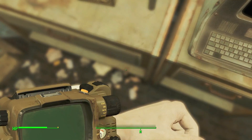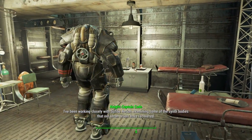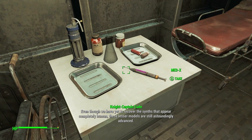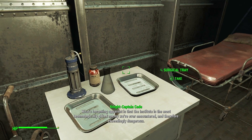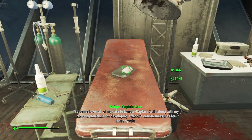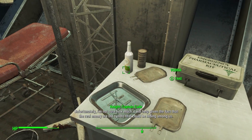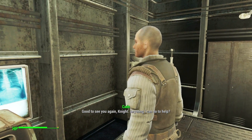What's this? I'm gonna play it. Even though we have yet to recover the synths that appear completely human, these lesser models are still astoundingly advanced. What's becoming apparent is that the Institute is the most technologically gifted enemy we've ever encountered, and therefore exceedingly dangerous. I've turned over all of my data to Lancer Captain Kells, along with my recommendations for developing effective countermeasures for these synths. Unfortunately, I'm not sure how much it will help, given the fact that the real enemy are the synths that could be hiding among us.